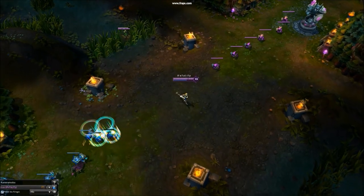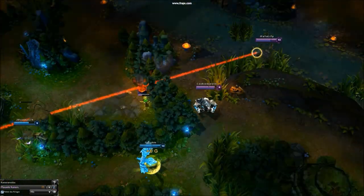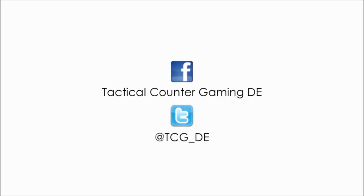Farm by throwing Q and E, and activate E when all minions are inside. Don't forget to steal the buff with your ultimate. If you want more, visit tacticalcountergaming.de on Facebook or Twitter. Thanks for watching and see you next time.